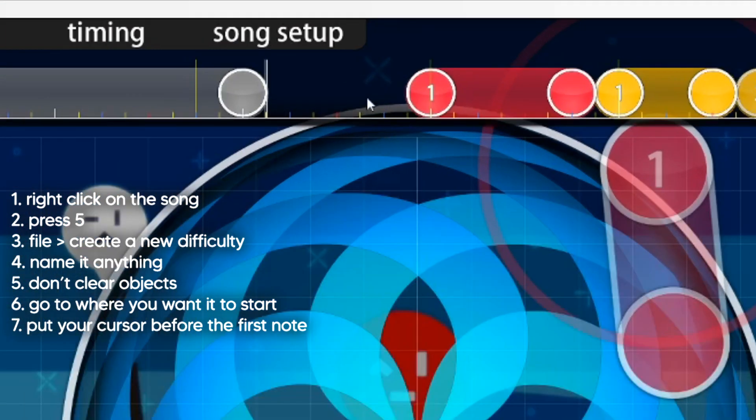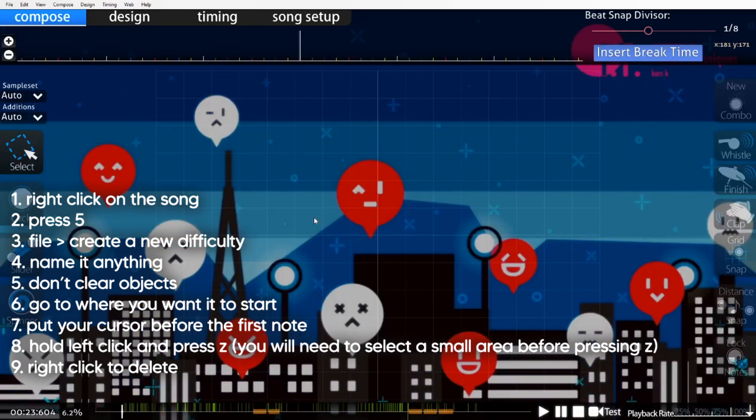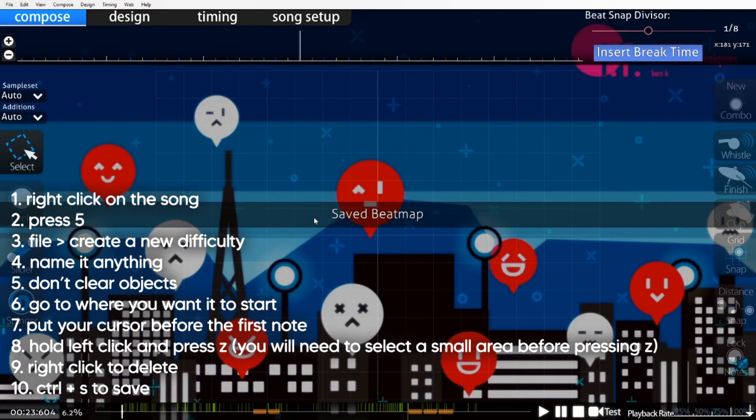Put your cursor on the object timeline just before the first object you want the map to start on, hold down left-click, and then press Z. This highlights everything before that first object. Now you can right-click anywhere on the screen to delete all those notes, and then just press Ctrl-S to save.